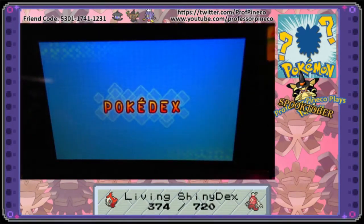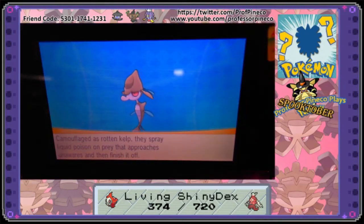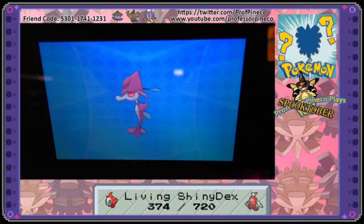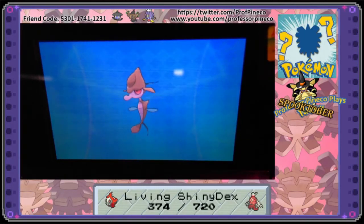I'm going to keep working away at it. I'd like to get a shiny every single day of this month. Here it's the Mock Kelp Pokémon, and here is the regular, and here's the shiny. They are so different and really, really cool looking. Like, look at how beautiful that is — it's so cute! It's just got really nice colors. I love the deep purple and I love the blue. The blue is really what makes it.